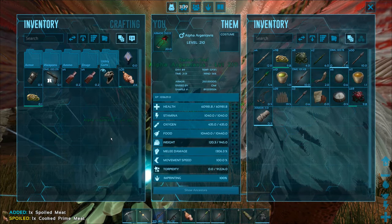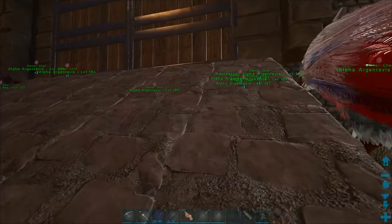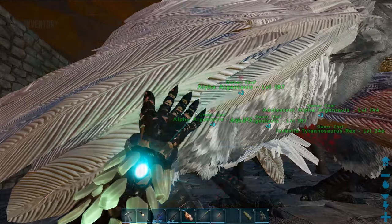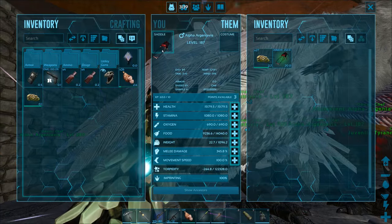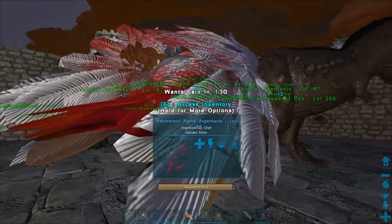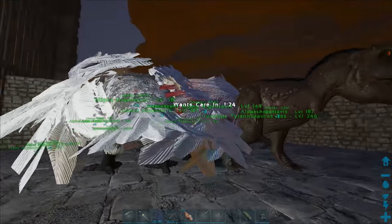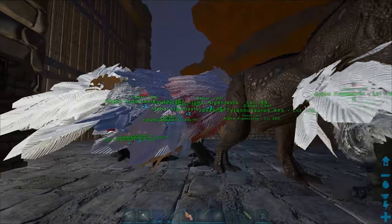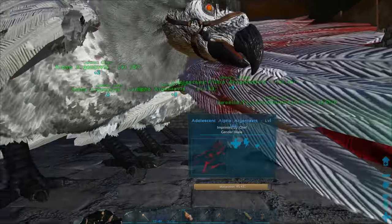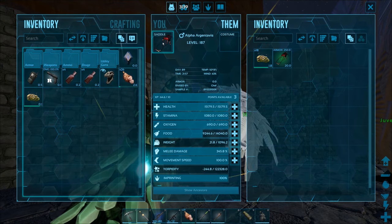If I die everyone else dies, so 250 armor for the others and 350 for Ho - I think that's fair. Every Alpha Argy has the uncommon 250 armor Alpha saddle, including the triplets over here who already grew up - I put the saddle in their inventories while waiting for them to grow. The oldest one needs care in about a minute and a half, already has 100% imprint. The triplets are level 187 compared to the older one at 144, so the older one probably won't be going to the boss battle.